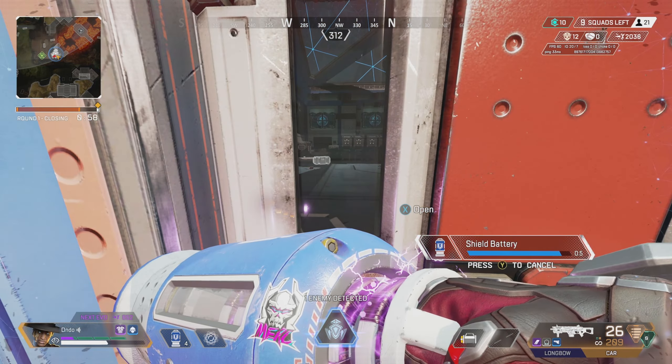The number one pub map for me is World's Edge. It's been a really good map all the way through. The capital city and Monument changes have been really good — still very busy. You have Lava Siphon and other busy areas. The games are normally quick and that's where I want pubs to be: quick, chaotic, a few kills, warming up for ranked. I know some people find World's Edge boring now but I still think it's the best pub map.